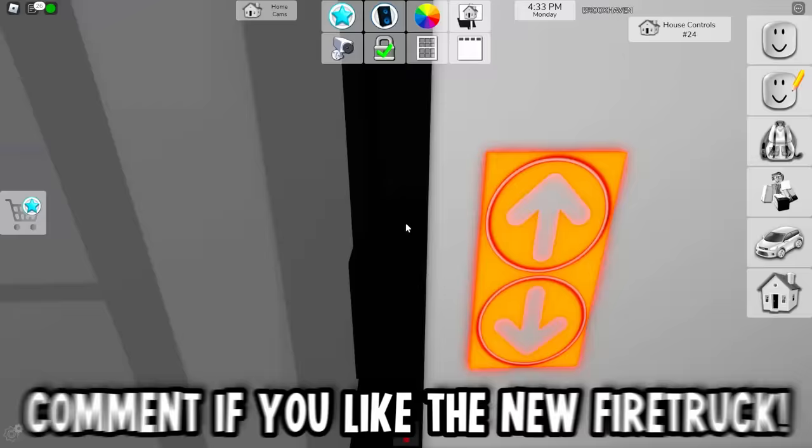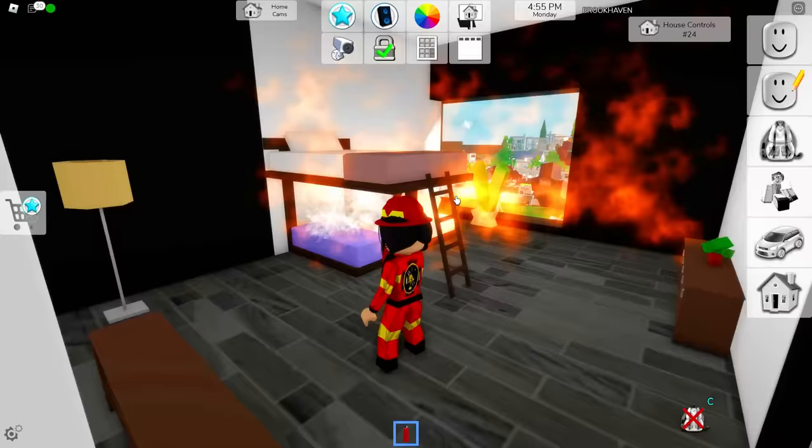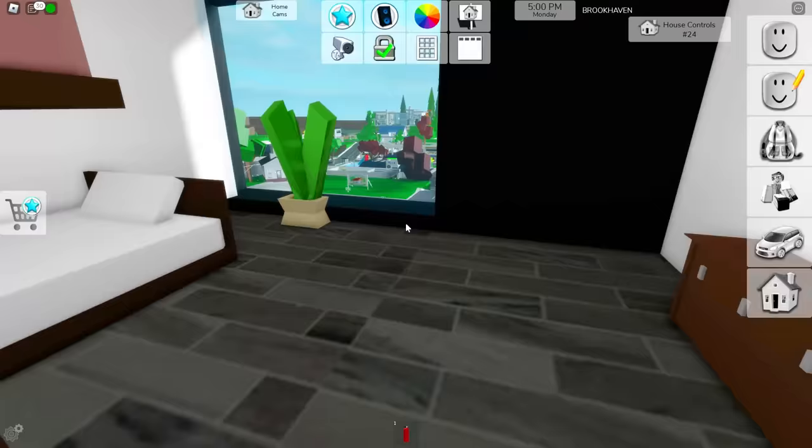I think this is perfect - everything is working, even down here. It can also spray really far - we can literally spray it all the way down to the ground. We can spray the windows, we can spray everything in here. This one spot is not going down - I got it, don't worry. Comment below if you guys like the brand new fire truck. It looks pretty cool and it also works just like the old one.